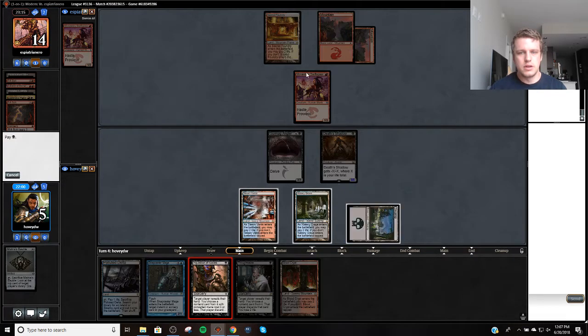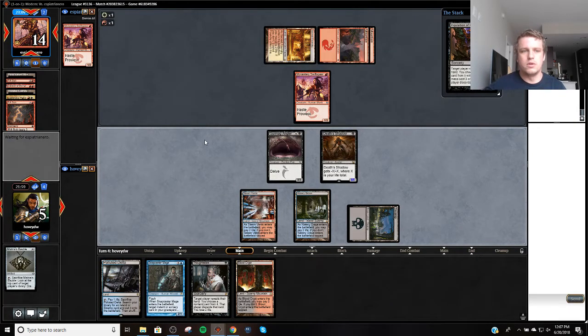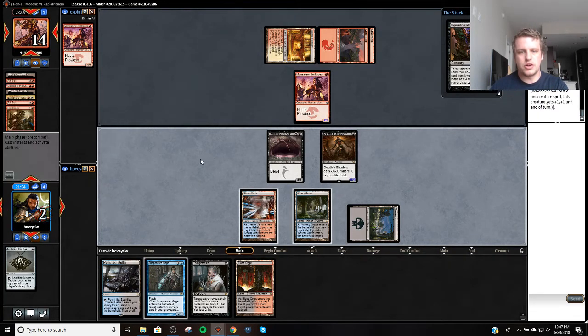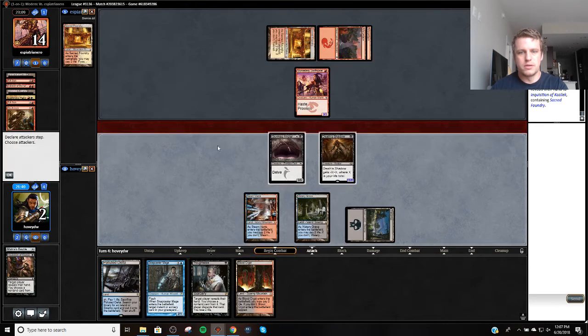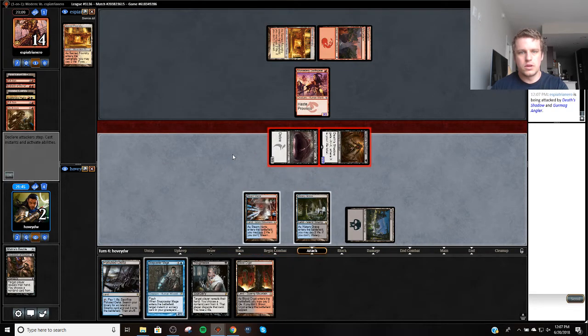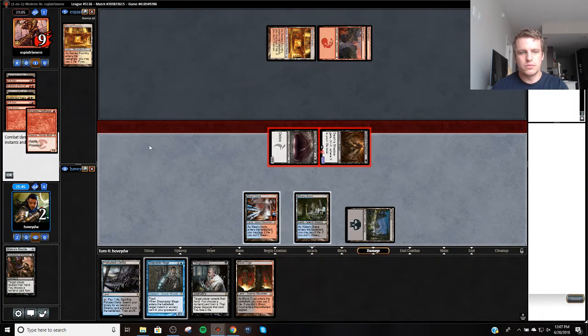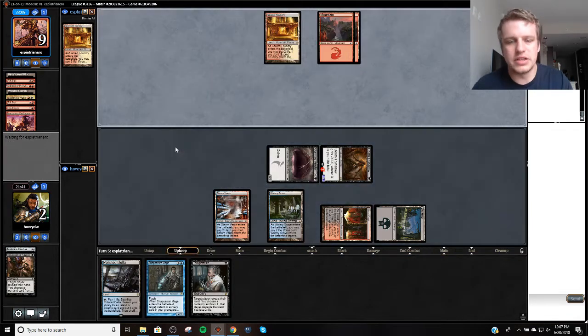This is going to get the action. Skullcrack. And we can beat a creature — we just can't beat a spell. Can't beat Searing Glaze, so it's basically just a creature. Because we'll just flash in the Snapcaster Mage and block. A lot of draws just kill us — most draws kill us. I feel like I'd be dead by now if they didn't have it.